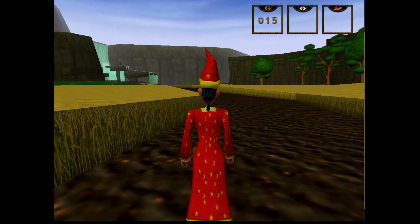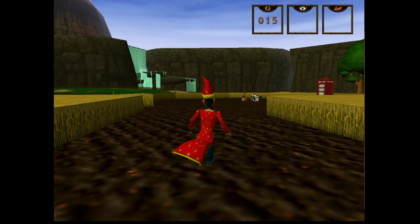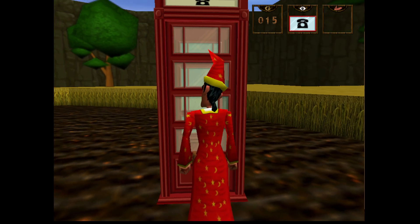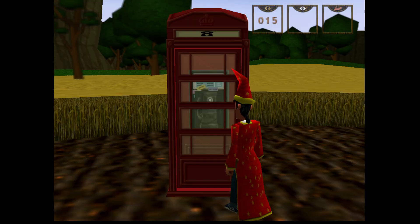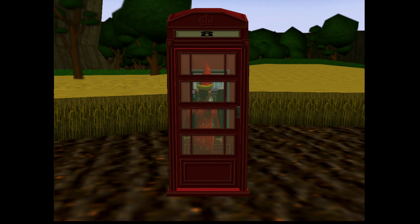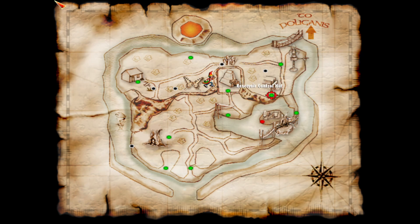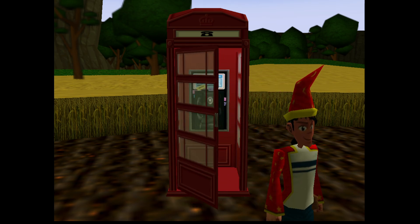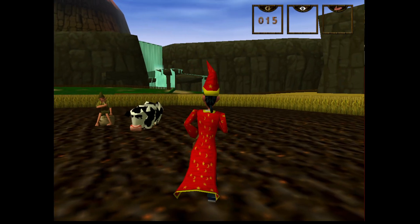Oh wait, is this the way? There's another phone box here — what's the deal with all the phone boxes? This one isn't broken though. Simon — we can look at it! Oh my — is it a fast travel system? But we can like fast travel to places we've not even been? Fair enough. What have we got here — some sort of cow and somebody sitting on a rock.